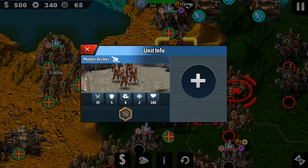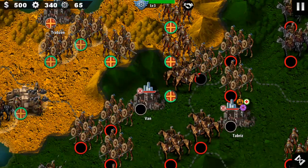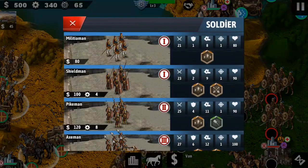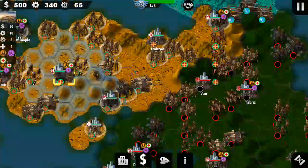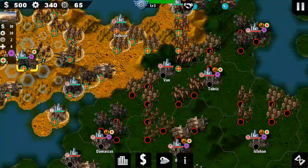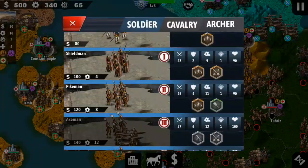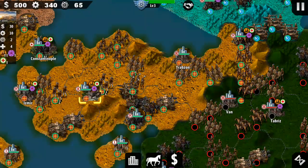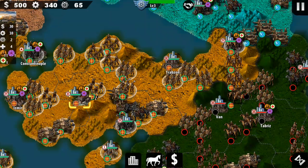These are master archers — they're considered artillery and they can shoot far. I like the effort he's put in. You've got your militiamen, axemen, royal guards. Let's go to Turkey. Cavalry, royal guards, cavalry archers — so archers are your artillery, cavalry are pretty much your tanks.